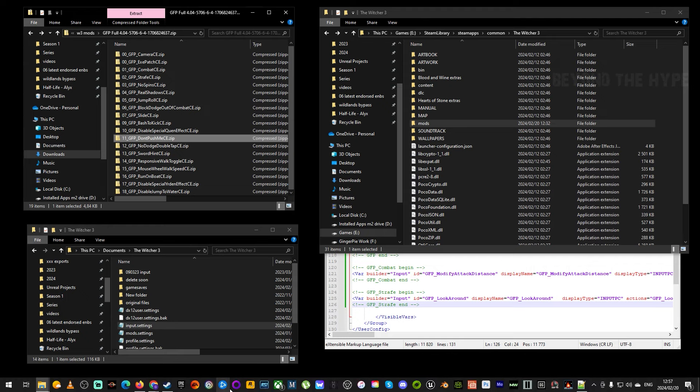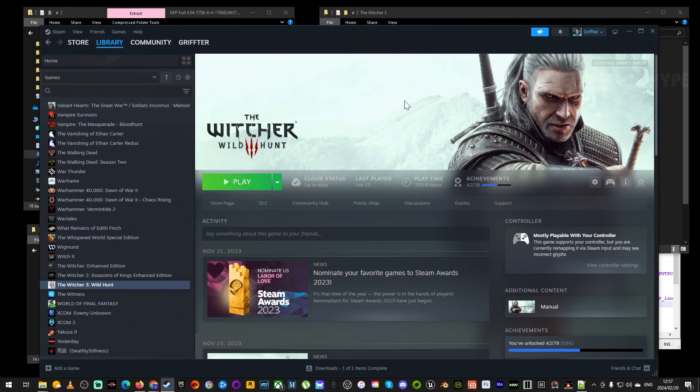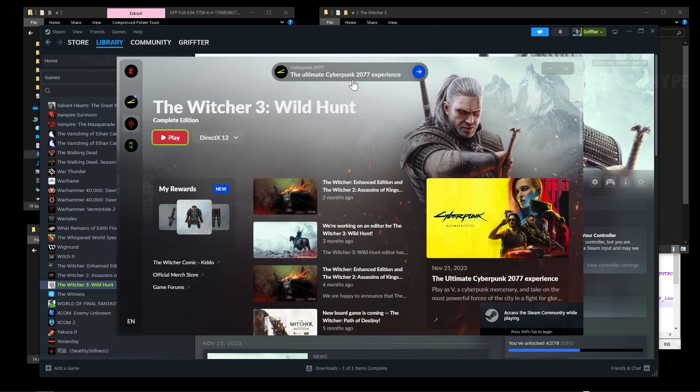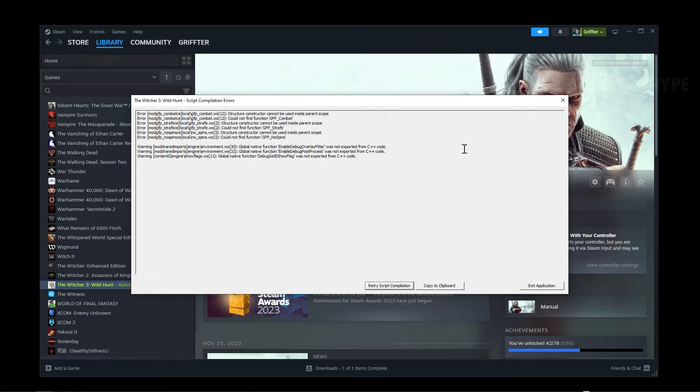Let's start the game and check if everything is working. Go to Witcher 3 and hit Play. The CD Projekt Red launcher will come up and you can choose between DX12 or DX11. Because we've done the groundwork for both, you can freely choose between the two. Hit Play.